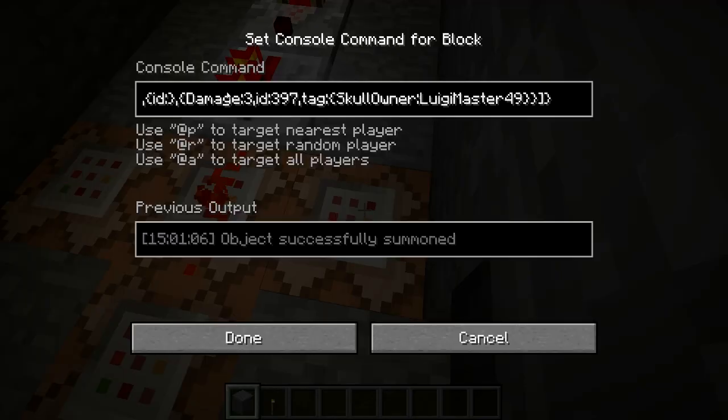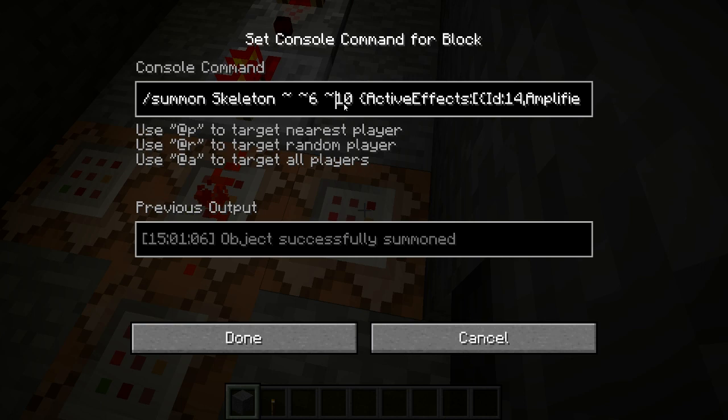This is probably the most complex part. If you go to the very beginning of this command, it summons a skeleton that is 6 blocks in the positive Y direction and 10 blocks in the positive Z direction — you can change that to whatever you want of course — with the active effects of invisibility, amplifier negative 1, duration the longest it could be.